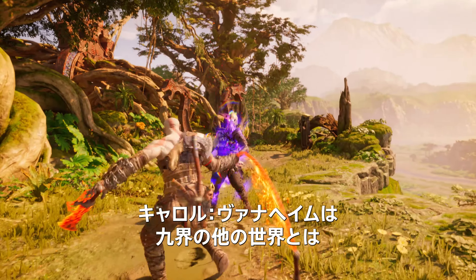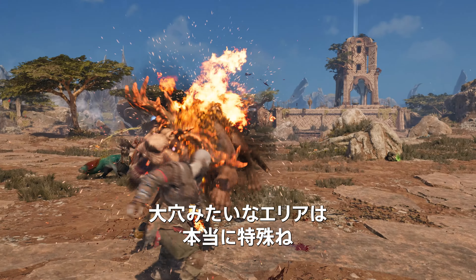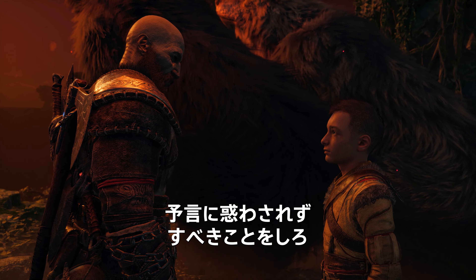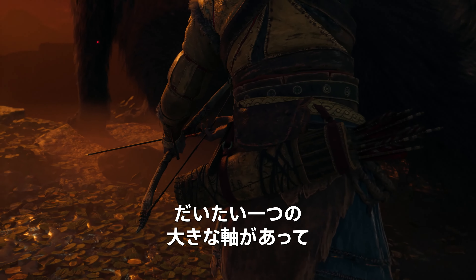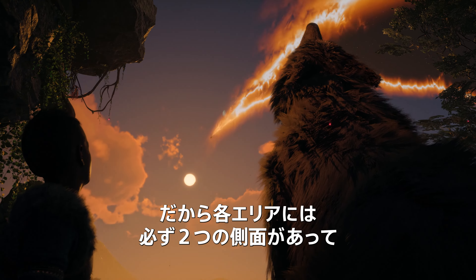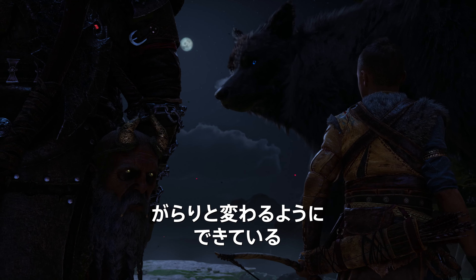Vanaheim is extremely different than all the other realms that we visit — the grotto specifically, or the crater where we actually get to see that world. Vanaheim is very unique. Typically a level would have one main state that determines the look and how things behave. For Vanaheim, the realm features a time-of-day cycle. What that means is that all areas of the level, except for a small few, have two fully functional states that determine their behavior.